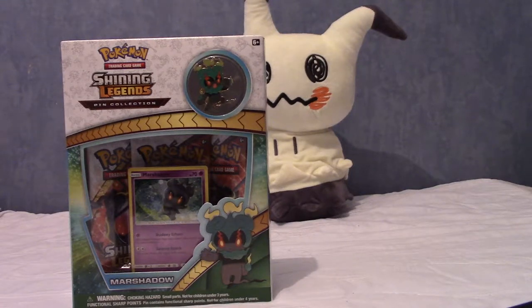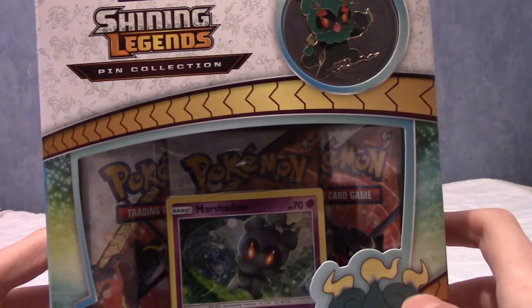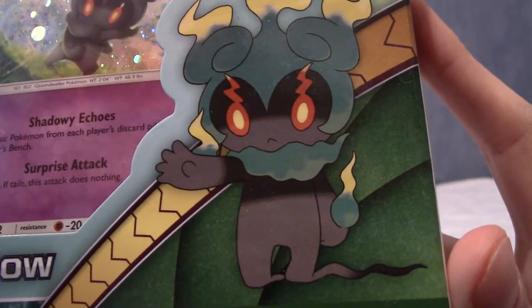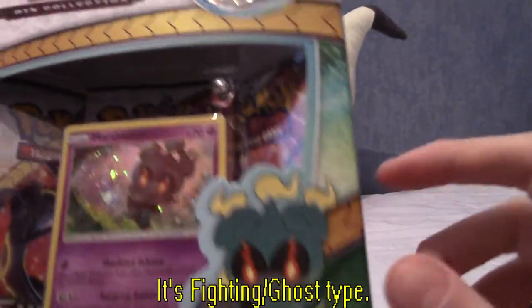It's Marshadow time! As you can see in front of us today for this episode of Poke Openings, we have the Shining Legends Pin Collection Marshadow Edition. As you can tell from the delightful art of the slightly creepy and slightly cute — Ghost Fire? I can't remember what typing it is — Pokemon.